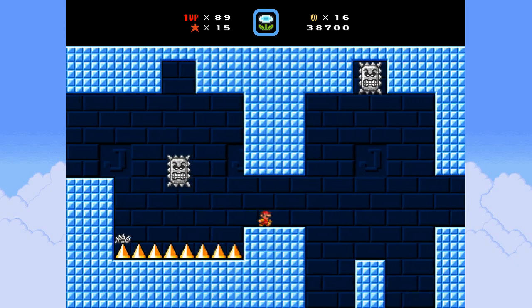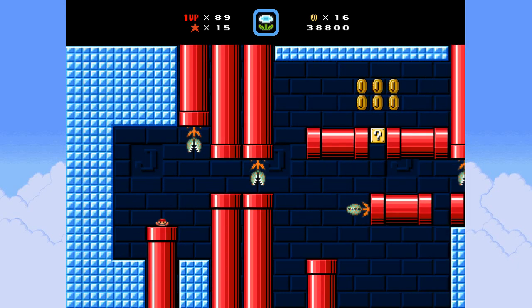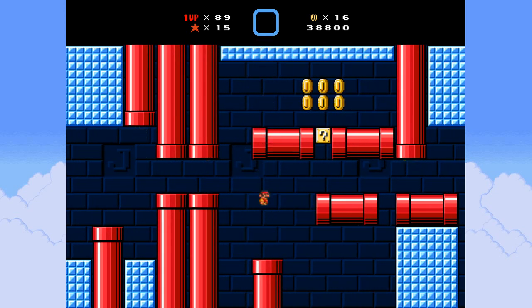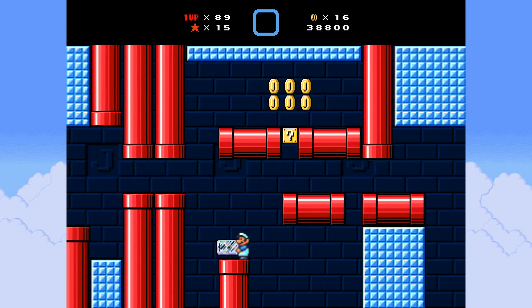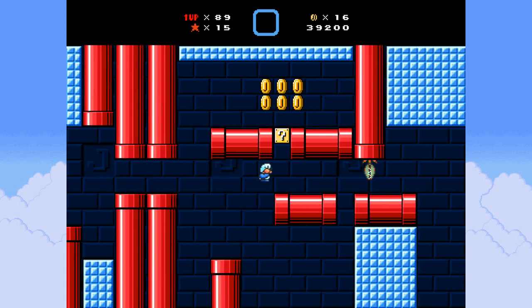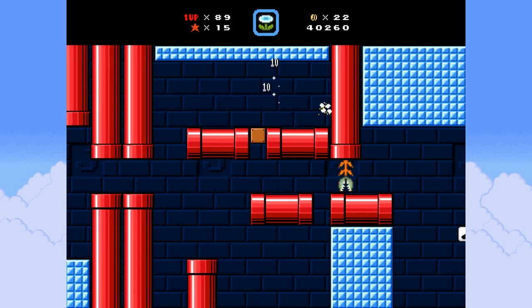I could probably also just go from the platform to the swamp, just go straight to it. Then again I don't know how risky that would be. That was a pretty nice throw. Okay, I gotta hit the block first, then get up here and get the power-up.